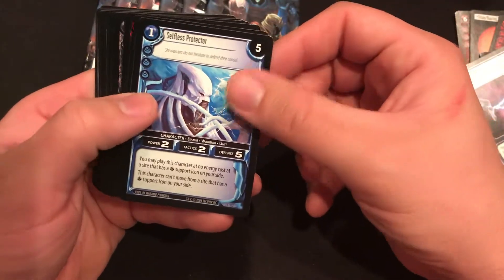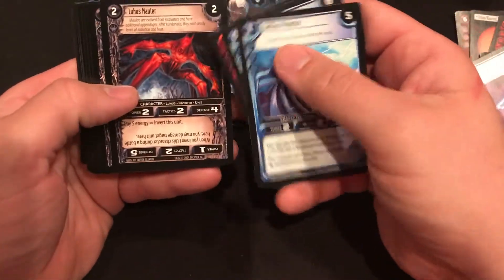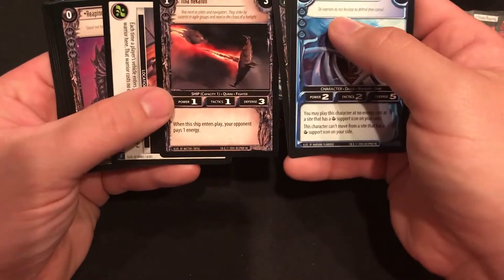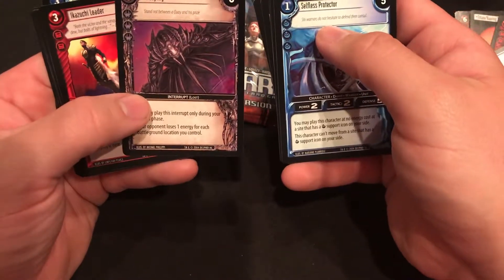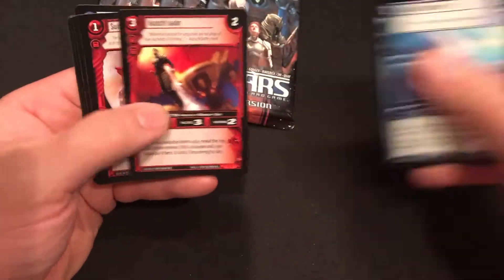Those guys are just awesome looking. I really really like the designs of both the alien races — the Shia and the Kuei. Both look great and really unique. There's our rare — he's got a Reaping Stand, not between Kuei and his prize. Another interrupt.